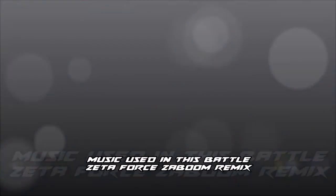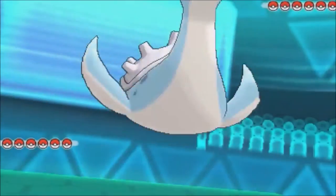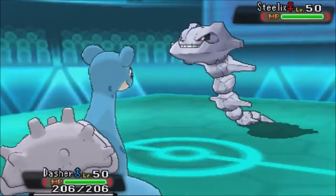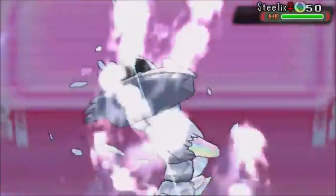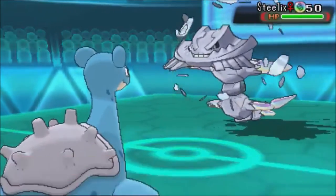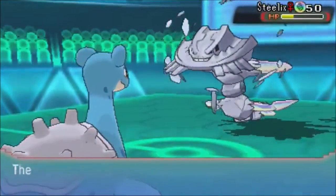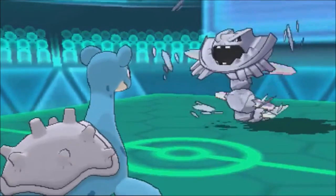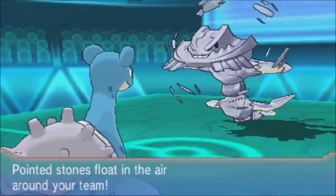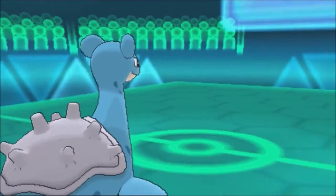At the get-go, he starts with Steelix, which is fine. I'm going for Surf for super effective damage, hoping he'll either go for Stealth Rocks or attack me. Mega Evolution activates — Mega Steelix. Surf comes in but I don't actually take it out like I thought I would. He goes for Stealth Rocks, so after this I felt like Freeze Stride should do enough to finish him off.